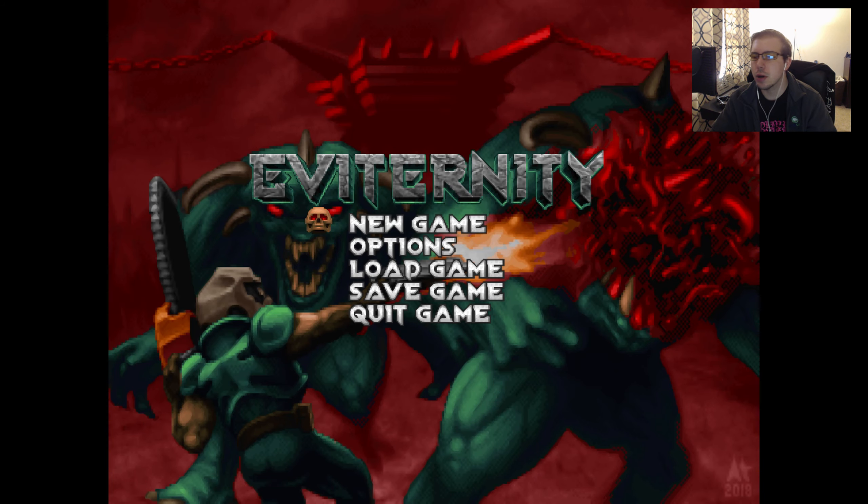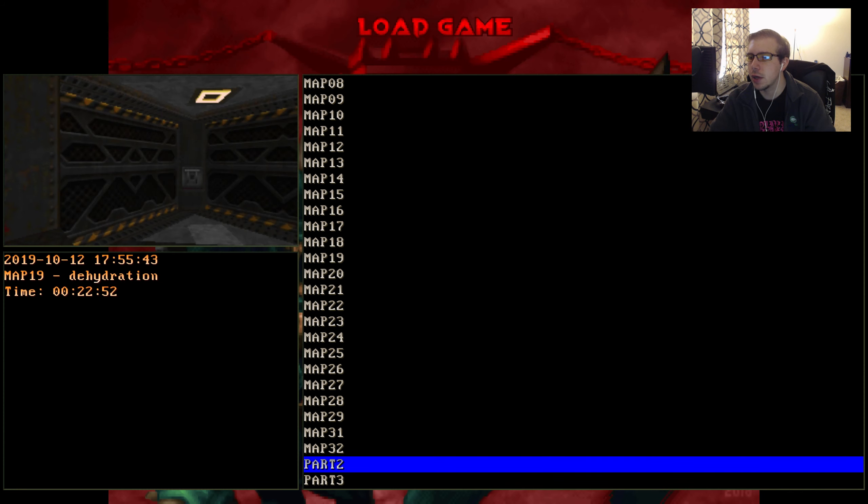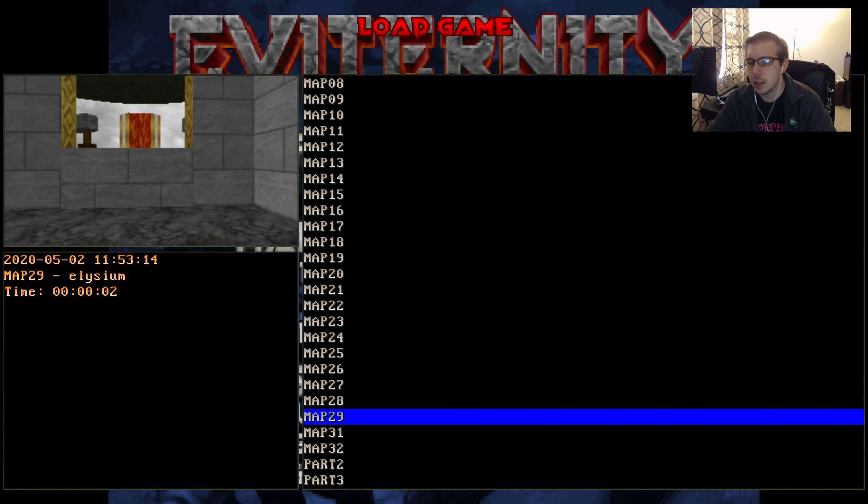What's up guys, it's Ugly Strew here, and welcome back to my let's play of Doom 2's Eve Eternity. We are moving on to map 29, Elysium. Elysium is probably the coolest and most interesting map in the WAD, and I know I say that an awful lot, but the map is just so damn unique, and aside from one particular headache, I think the map is quite flawless.